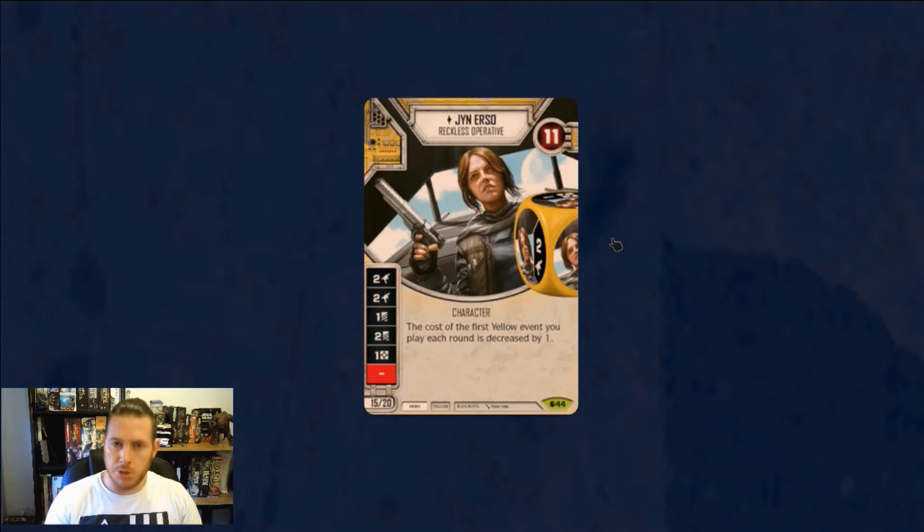I will talk about Rebel Commando in a bit, and how if you are going to build an aggro build, that's probably the way you go with her, to get all the guns in. That can be okay. But in my experience, when you're trying to build decks and build something that's going to be the most competitive and win as many games as you can, the current card pool really more supports her being basically impossible to kill, and so a mill style of play I think is the best build with Jyn at the moment.